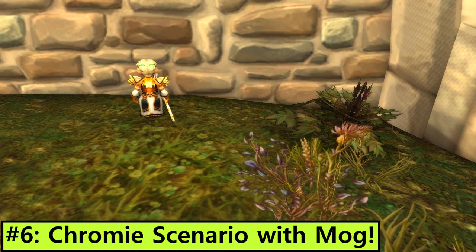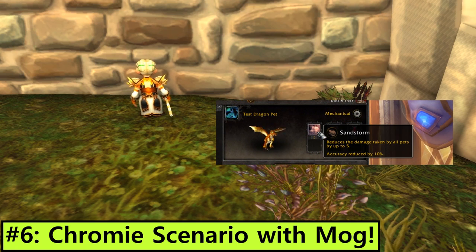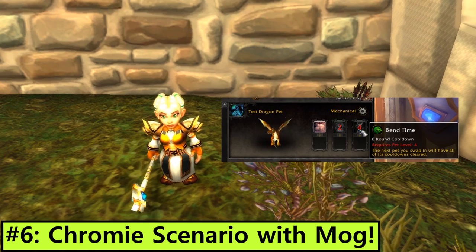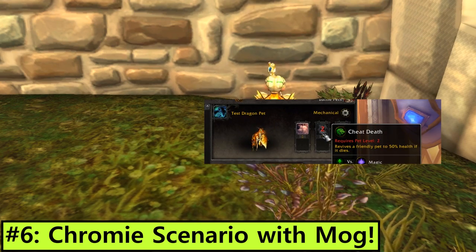There's also potentially a new Bronze Whelp pet. The PTR has a pet in the journal labelled as 'Test Dragon Pet' with the moves Sandstorm, Bend Time and Cheat Death. Potential spoilers? We won't know until we play it.